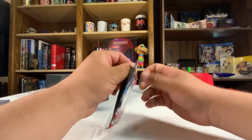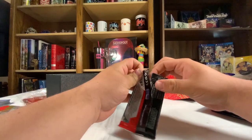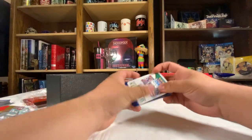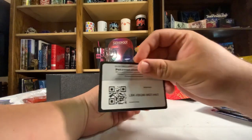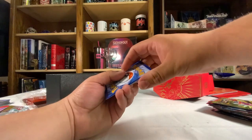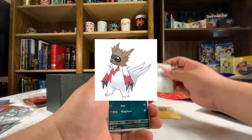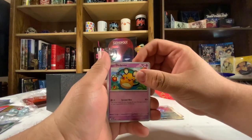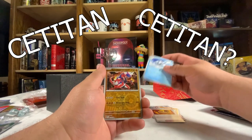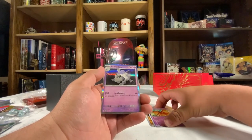Starting off with the Koraidon pack. Damn, this plastic is strong — or I'm just weak. Here is the code card, energy, and then we got: water owl, Wiglett, Goose, Crows, Gunk, Dachsbun, Lucario, rock chestplate, Cetitan. Damn, I'm dyslexic. We got Koraidon and Dachsbun and Poundstone. Really nice.